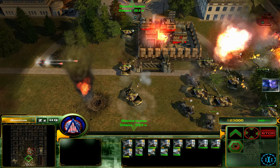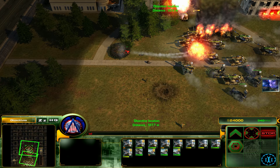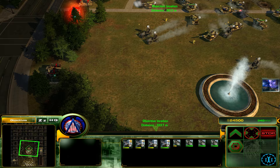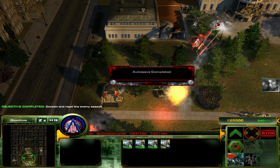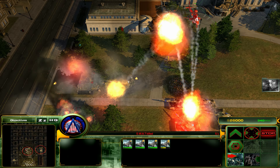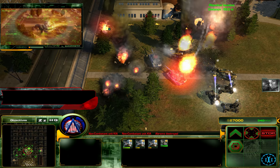Your Paladins and other units will automatically target the White House, but you don't want that to happen — because if you destroy it, you lose. Instead, let's destroy these wings here and then blow up all of these guys. Move everybody over here so we avoid accidentally destroying the White House. Stop attacking the White House!